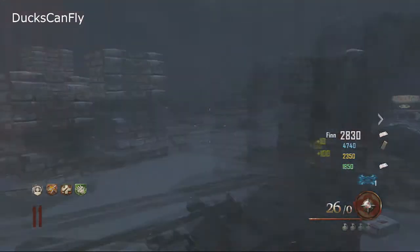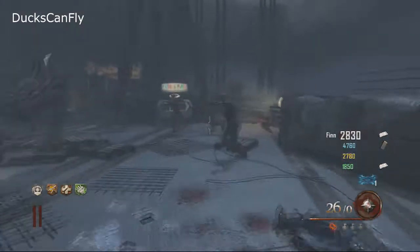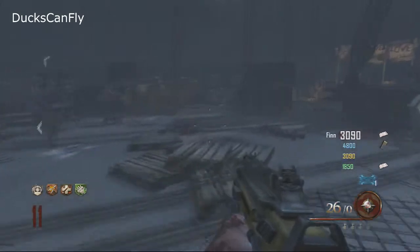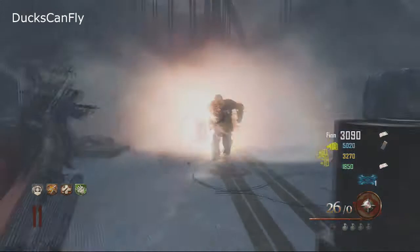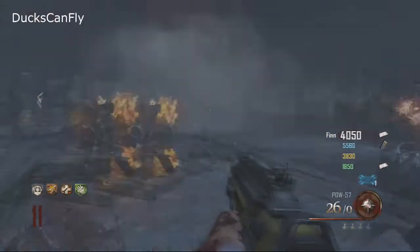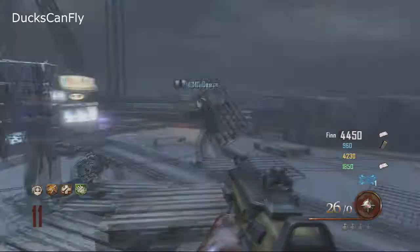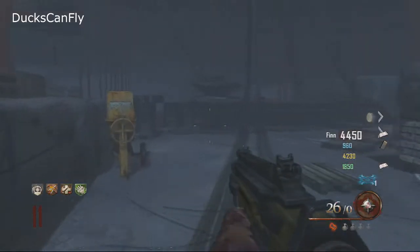To upgrade the tomahawk, you have to get 40 plus kills on the bridge using the tomahawk only. If you use something else, it restarts. If you fire one bullet, it restarts. So you have to kill at least 40, and you have to go at least two rounds on the bridge. I've done 31 kills before and left within two rounds and it did not work.